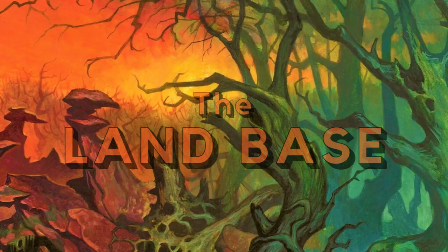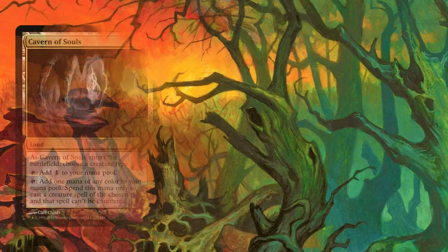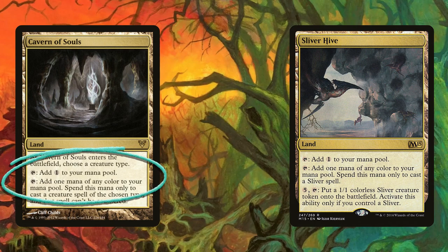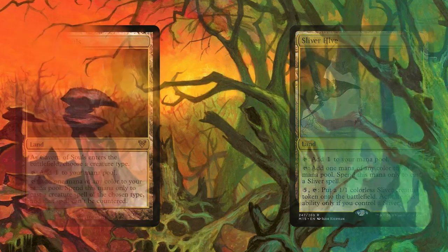Now for the land base — something I've warned leads to the majority of inconsistencies with this deck. However, we've recently gotten a new rainbow land that helps this deck far more than most people might think. Cavern of Souls and Sliver Hive are obvious choices — not only do they both cover the need for five colors, but one makes slivers uncounterable while the other creates sliver tokens that benefit from lord abilities. If you get to the point where you're making 1/1 Sliver tokens, they'll be far more intimidating than their base stats let on.